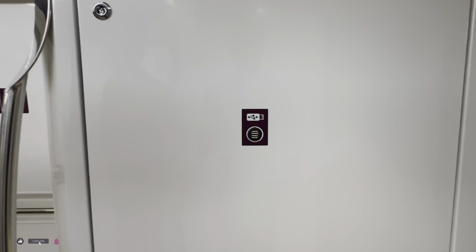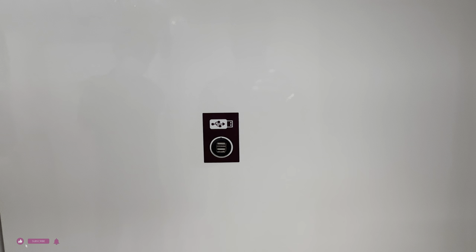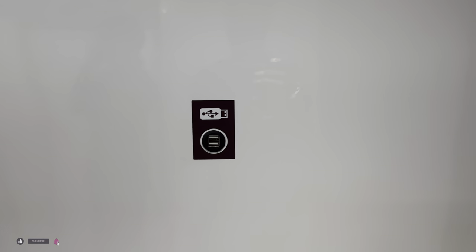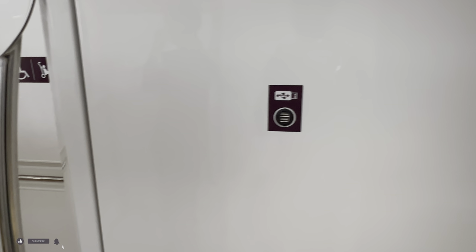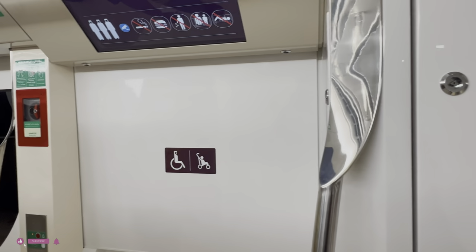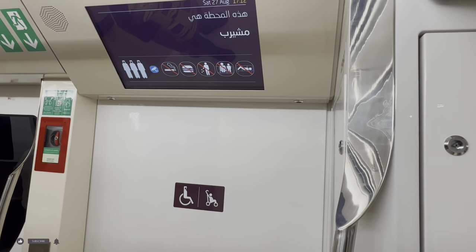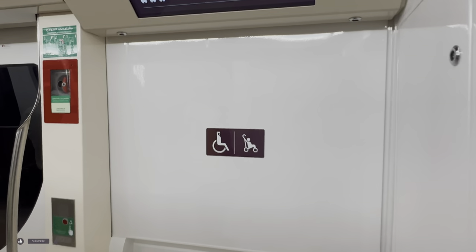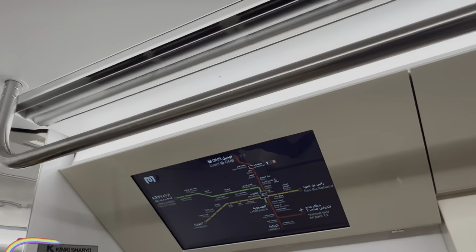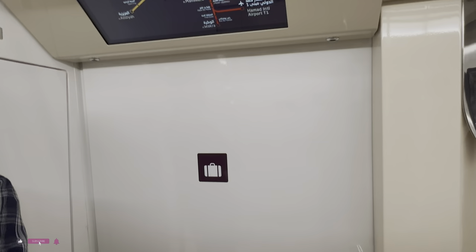So guys, you can see from this side as well — in case you are riding the train and you run out of battery, you can always keep your charger with you and charge your phone right here. Also, this area is for handicaps or if you have a baby in a baby trolley — this is where you can keep your baby. Recently I've seen a lot of people with scooters parking them right over here, but I know it's meant for luggage and people coming from the airport.